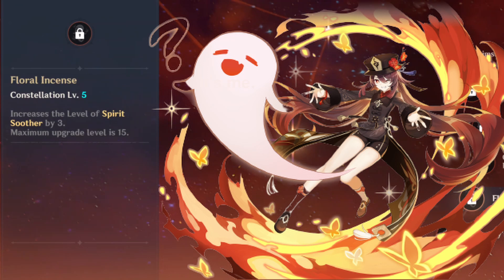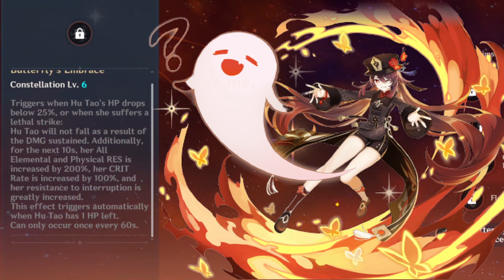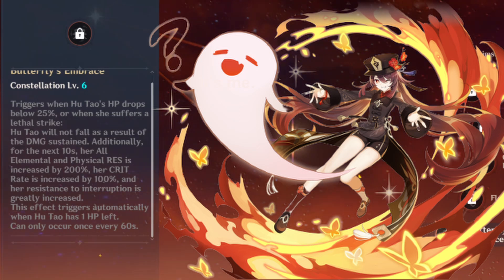Constellation 5 gives plus 3 levels for your elemental burst. Constellation 6: when her HP is below 50%, or when Hu Tao takes a lethal hit, she will gain 100% crit rate, allowing you to build tons of crit damage. Along with the crit rate, she also gains all elemental and physical resistance up to 200%. This effect can trigger once every 60 seconds, and when Hu Tao is left at 1 HP, this effect will automatically trigger.